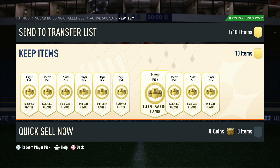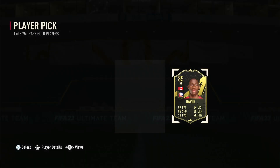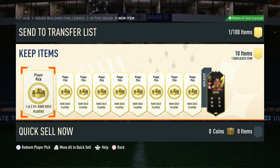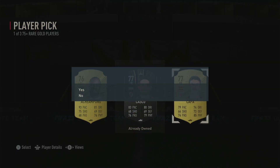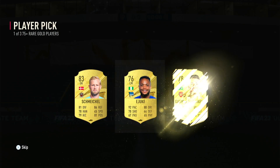I'm going to open 10 player picks. Hopefully we pack something good. We'll see what we get. First one — ooh, Jonathan David! I already have him, but I don't mind taking a duplicate in-form. Off to a good start. Number 2 — okay, 80. These are not really good, especially if they're 75 plus. But in the interest of trying to get some more rares, it's worth a try.